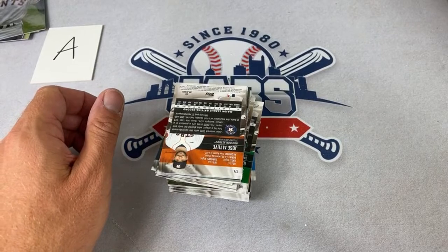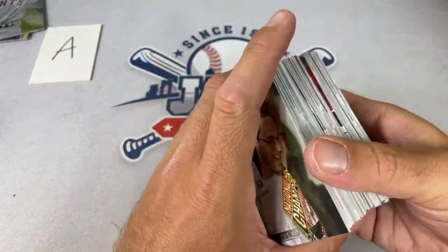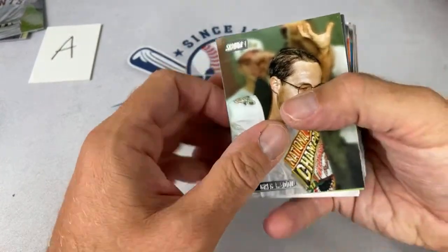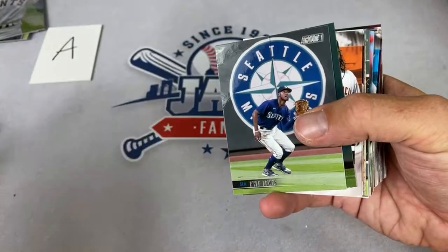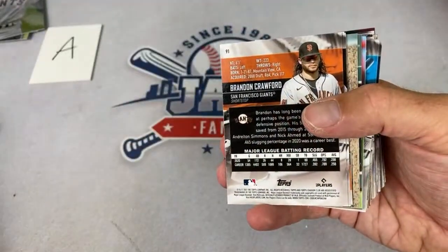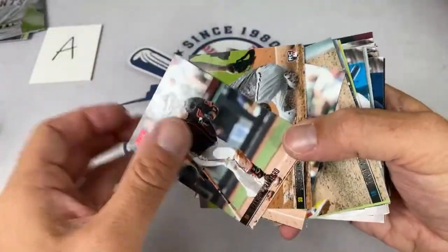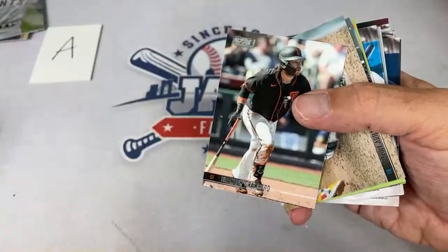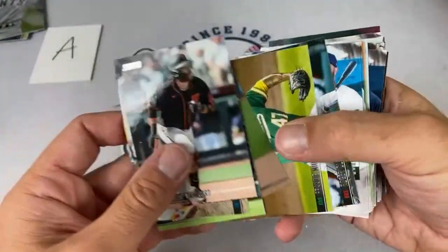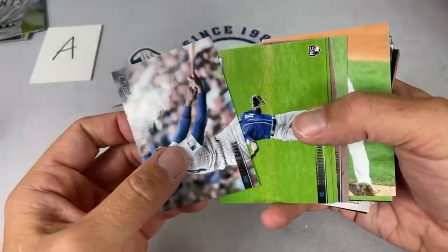Matthew says Dollar General has hanger packs of Series One for $5 — plans on buying the last 10. I really appreciate the super chat, Jonathan. Enemy asks if $122 with free shipping is a good deal for a Stadium Club hobby box — yes, that's a great deal, less than Steel City or Blowout which are around $130. Might as well grab it; doesn't really get much lower than that for two guaranteed autographs.